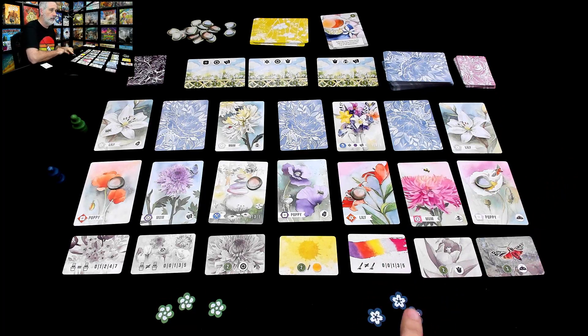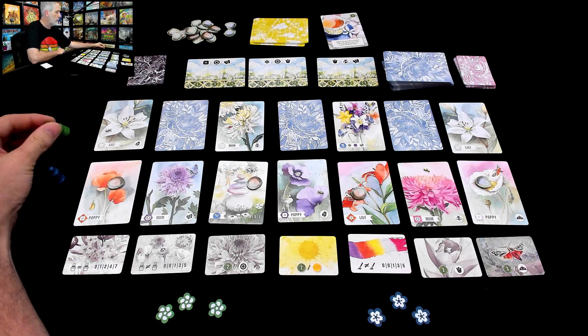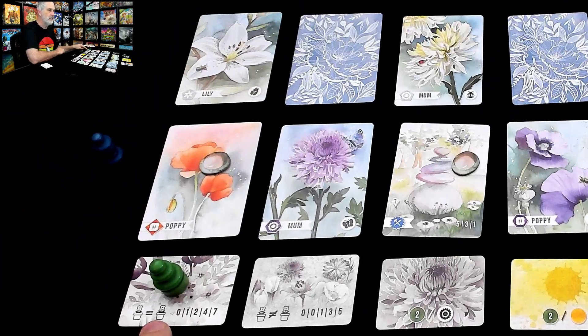In today's play run-through I am the green player, Jen is the blue player, and we're ready to go. I am the first player. We start over here on the far west side and I've got a pick — do I want to grab this lily, this poppy, or this desire?